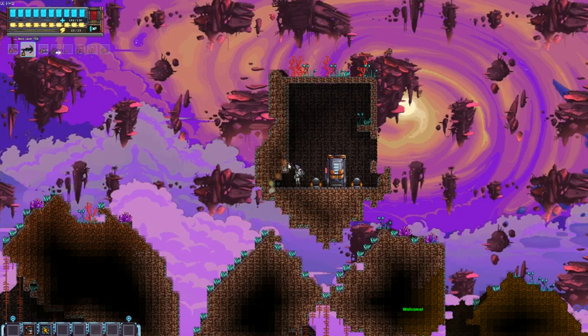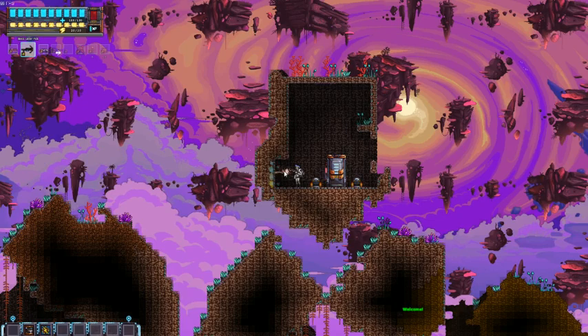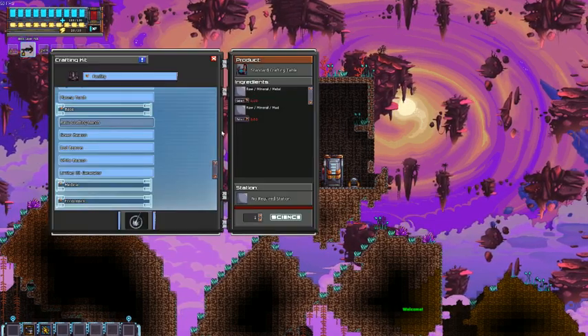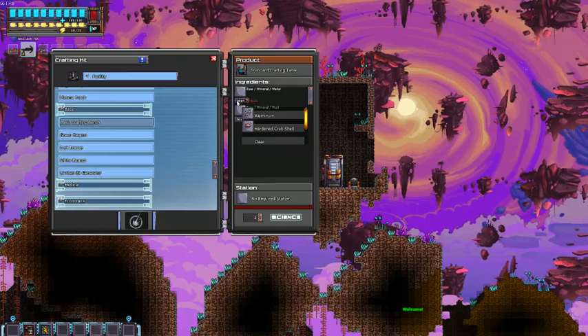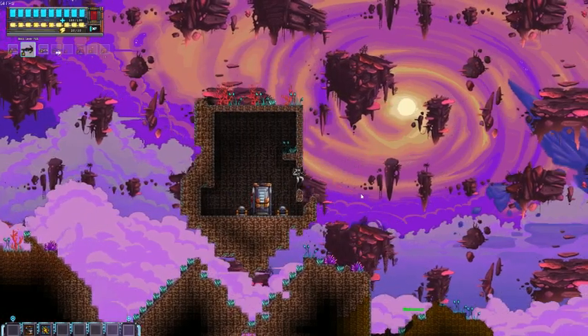So I'm going to create a crafting bench in a second here. I'm going to open this up a little bit more, put it right there. Crafting bench is here. It's going to cost... I don't have enough mud, damn. I do have enough metals, I just need to get some mud for the crafting bench. We're going to go find some mud.